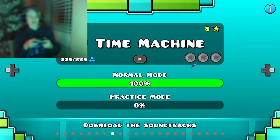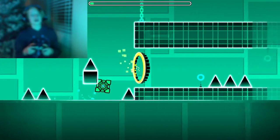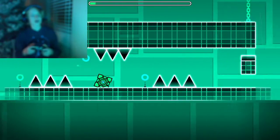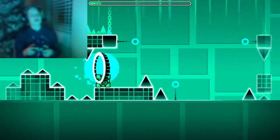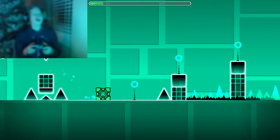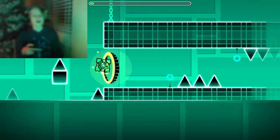So the first one I want to show you is Time Machine. Time Machine is a very good level to teach you how to avoid difficult spikes — like the triple spikes — and it also has some difficult transitions, which is very good to get used to all of the coils and stuff. I will show you what I mean though.